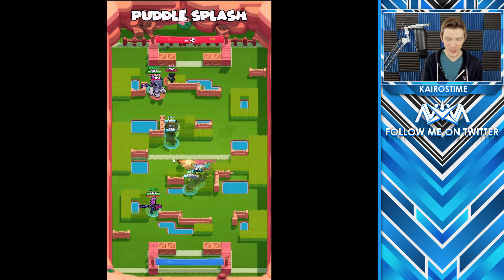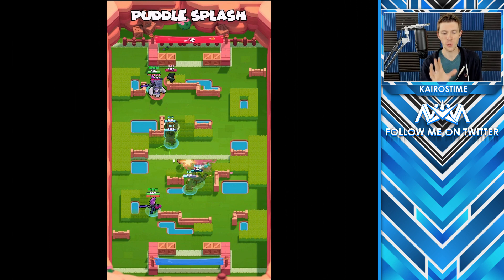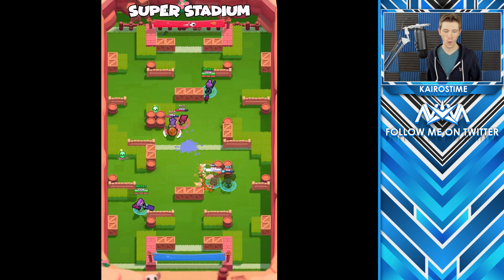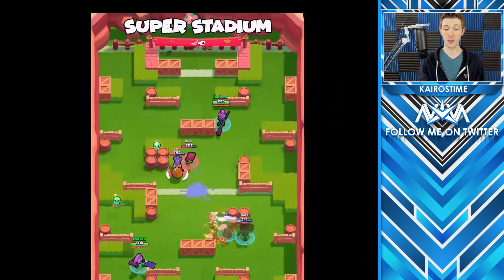We have three new Brawl Ball maps — that's right, Brawl Ball is doubling in size. Puddle Splash throws some puddles in there; if you shoot the ball onto a puddle, it'll just keep rolling until it hits the ground. Sneaky Fields was created by Lex and has lots of grass on the Brawl Ball map — big props to him for making it into the game. Super Stadium earns its name because if you super and break the central wall, you have easy access to use your super again — a little more risky.